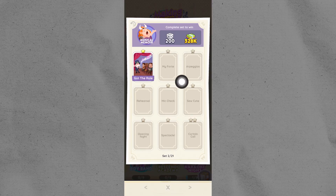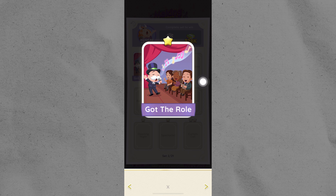You will add each other as friends and then exchange stickers. You will select a sticker, send it to your friend, and choose their username or name. They will do the same for you — they will go to their album, pick a sticker like Got The Role, for example, and send it to you.